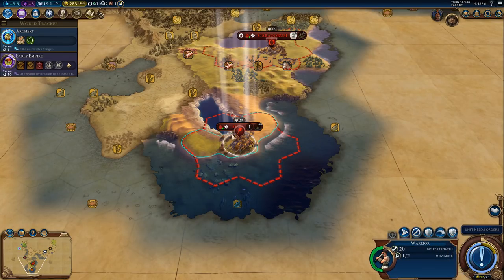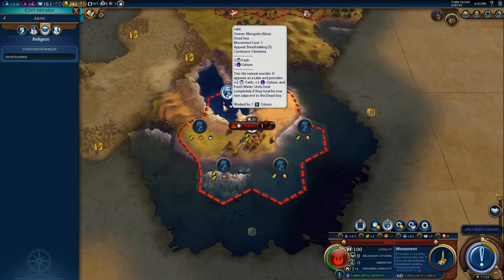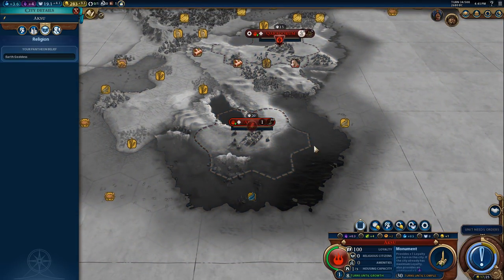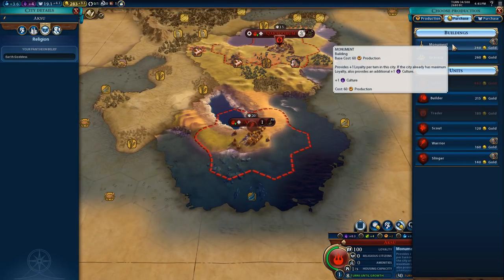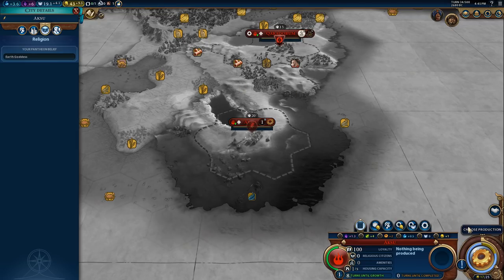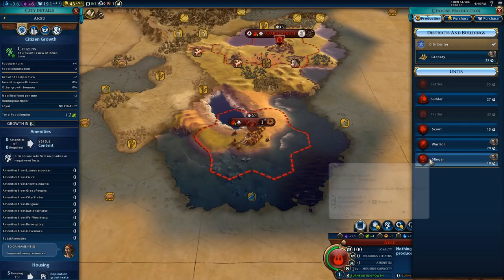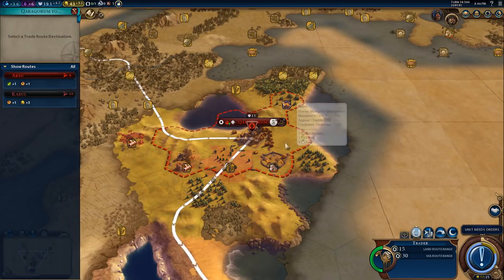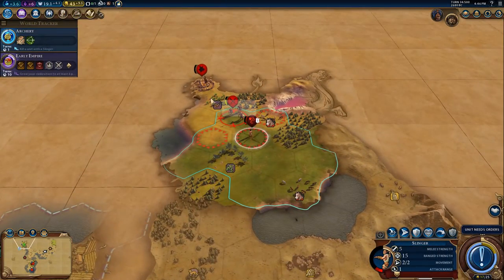We are going to get in here and get these faith and culture bonuses, although that's taking 60 turns. Can we buy something in here? We can buy a monument - yes, get that expanding quicker. That would be a very good idea. And then a builder. Where are we going to send the trader? I'm going to move down here and then do the trade route up to Karakorum.